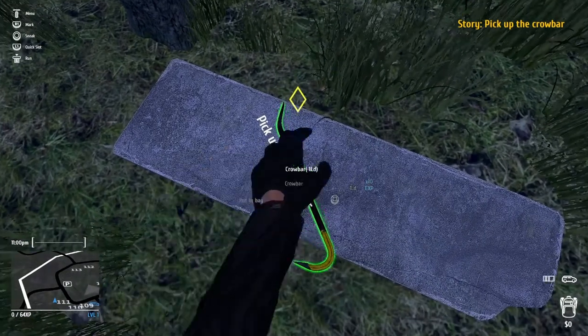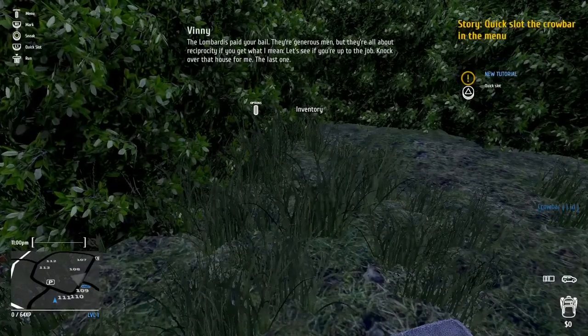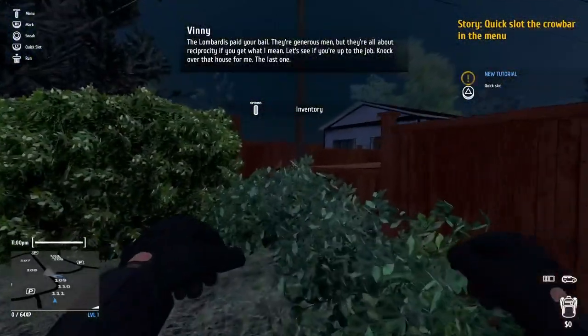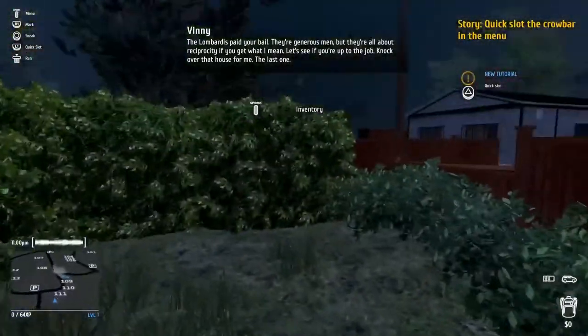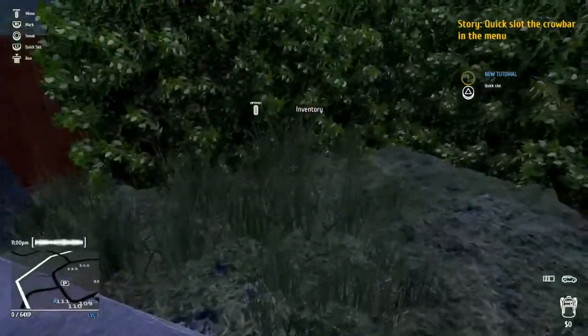Pick up the crowbar. Square. Vinny? The Lombardis paid your bail. Lombardis — they're generous men, but they're all about reciprocity, if you get what I mean. Let's see if you're up to the job. Knock over that house for me — the last one. So we've got to knock over a house. I'm guessing that means steal all the stuff in the house.